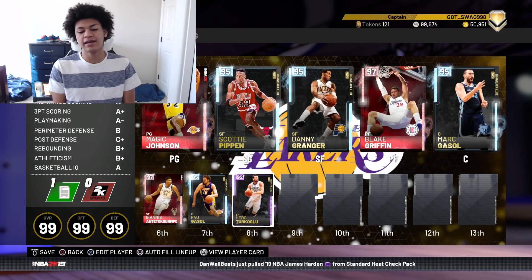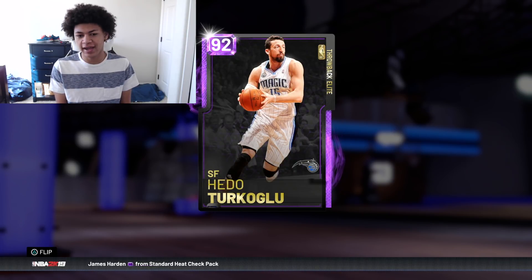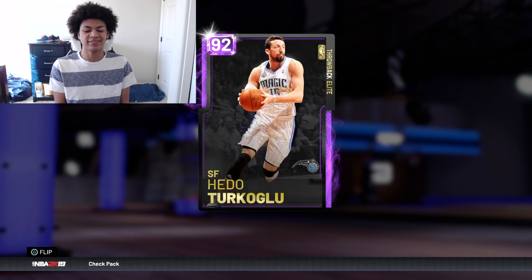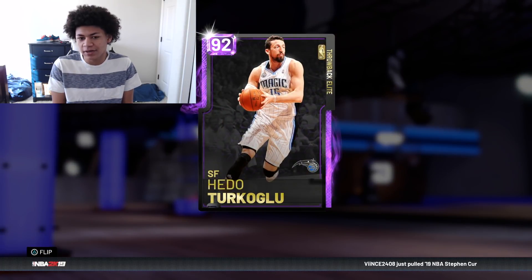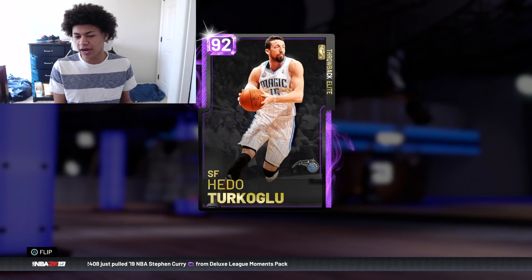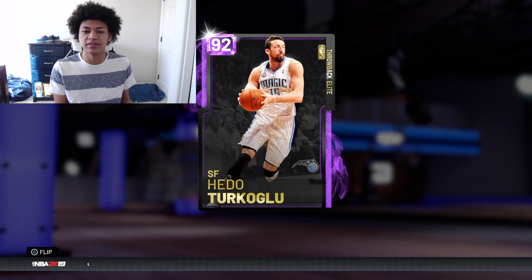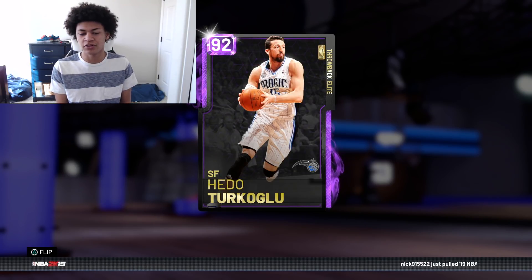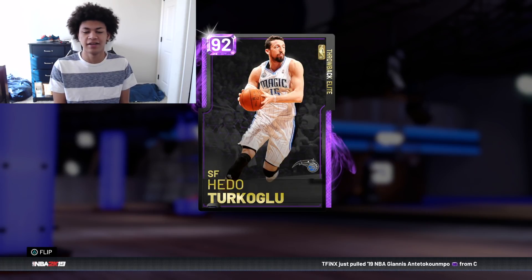And how could this be a video without Hedo Turkoglu? This man is probably the most underrated card in the game. If you don't have Hedo Turkoglu, what are you doing? You can honestly say he's a pink diamond in an amethyst form. His base 11 release just makes him OP — it's the same release as Danny Granger, AK, Bob Pettit, and Tom Gugliotta. He's 6'10" with that release, so you can literally shoot over people. I did buy him for 10,000 MT and he is on the squad.